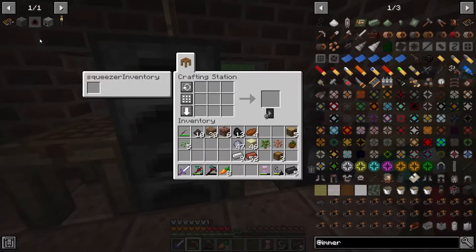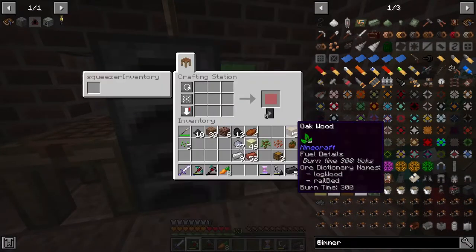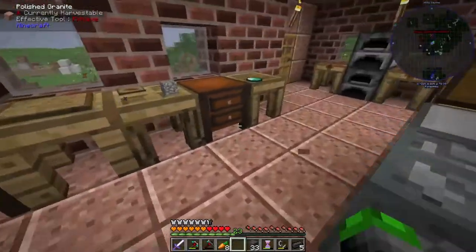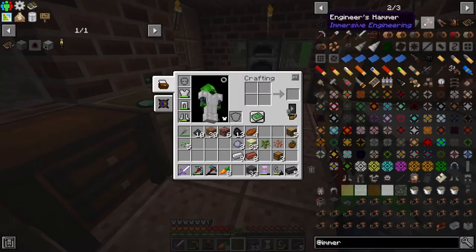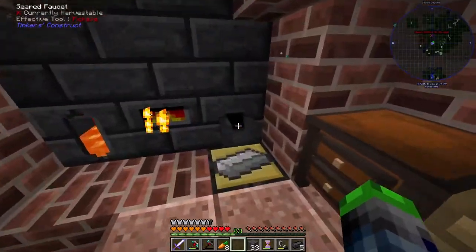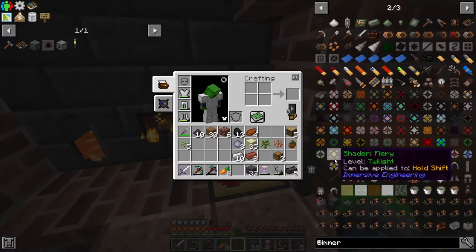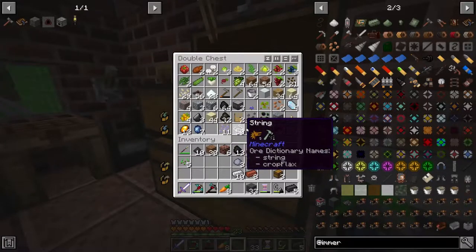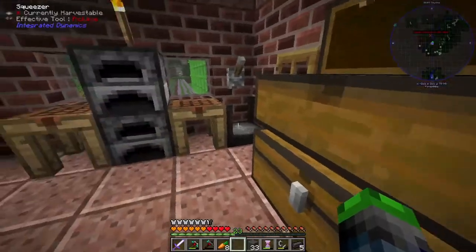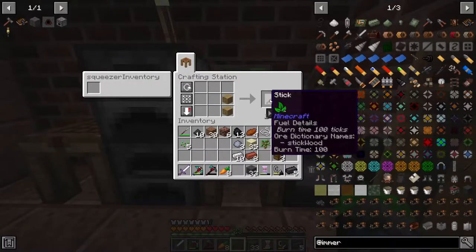Let's see about the materials we need for this. Sweet, so we should have enough. We're going to need an engineer's hammer though - one of these guys to make it work. Let's have a look at that - just two iron, that's pretty simple. And some string - we should have some string in here. Yep, we got one string, and then two sticks.